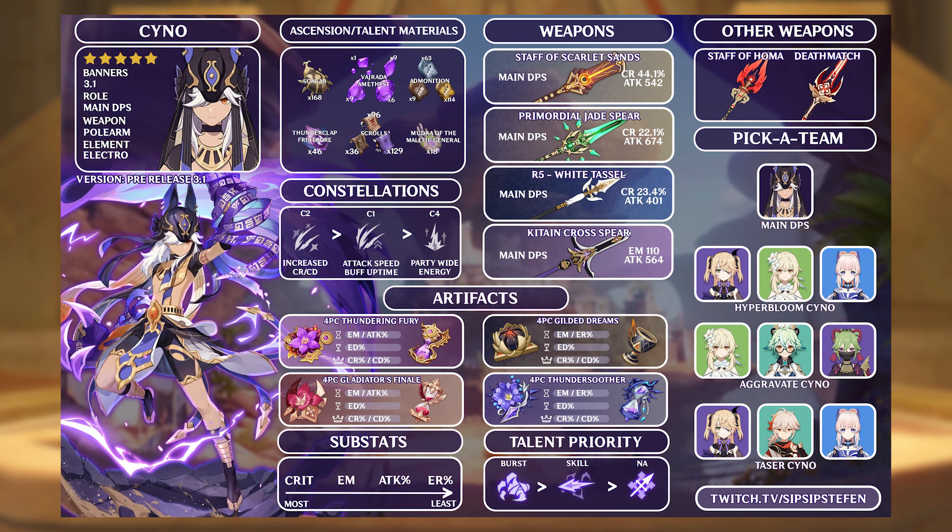In terms of team comps, while still early, looking at Fischl currently in the meta can give us an idea of what to expect. Hyperbloom has been shown to provide an amazing amount of damage, so taking Fischl as a battery, Dendro Traveler as a reaction setup and Elemental Mastery buffer, and Kokomi as our Hydro applicator and healer seems like a great option. Aggravate has also been seen to be just as strong — in this case, Sucrose provides Elemental Mastery as well as resistance shred against Electro, Kuki Shinobu for battery potential and healing, and Dendro Traveler for Dendro reactions and even more Elemental Mastery. Finally, with Thundering Fury being an option, Taser comps could also be valuable for Cyno.